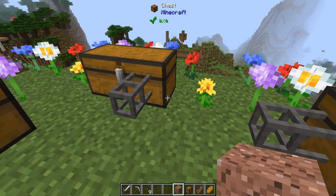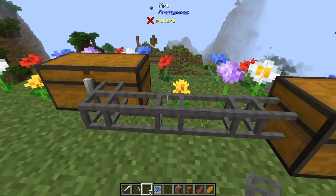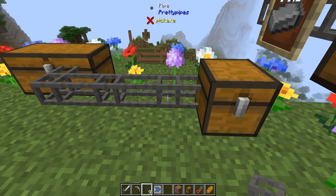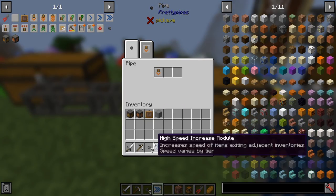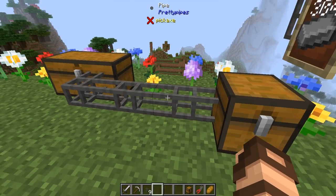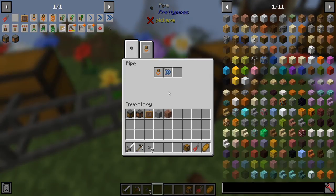Let's look at speed increase modules - from low to high. The high speed increase module increases the speed of items exiting adjacent inventories; speed varies by tier. If I connect it here where stuff is leaving this chest, items now travel very fast along the pipes. That's pretty much it - it just adds a speed buff to your pipes.